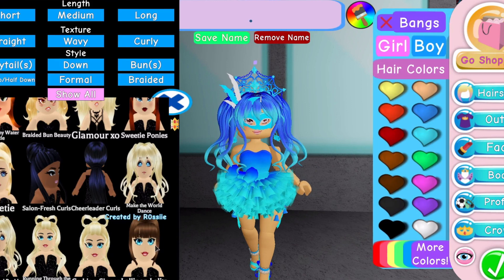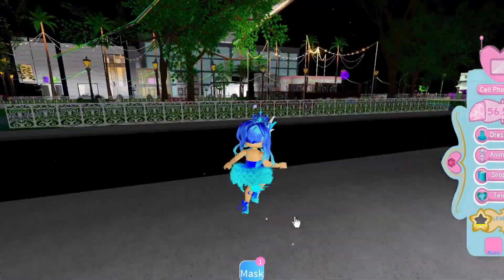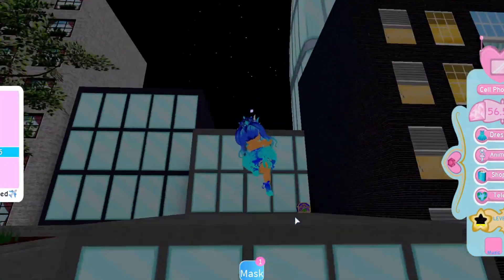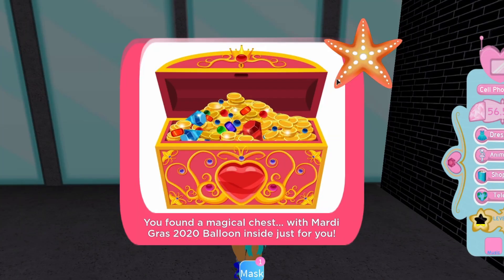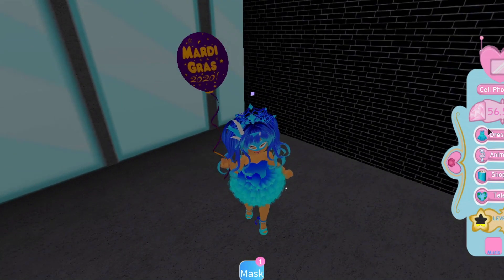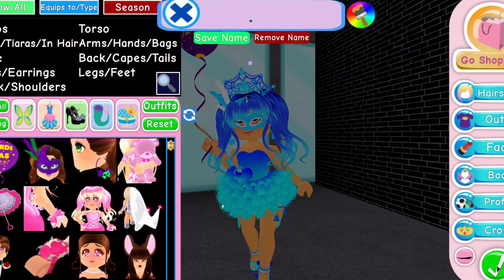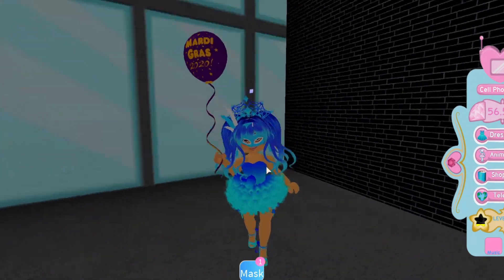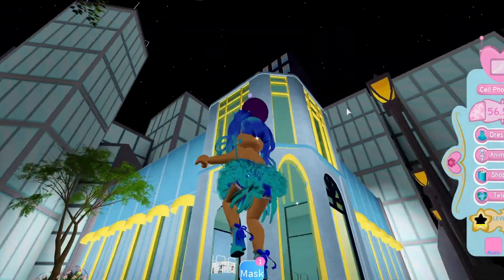We want to go over to this purple Seashore Sails building, which is kind of central near the skywalk. If we fly up onto this rooftop part, there is another chest — it's the Mardi Gras 2020 Balloon! We can't color these in, but we can texture them. I won't put a texture on so you can take a look at it. Look how cool — Mardi Gras 2020!